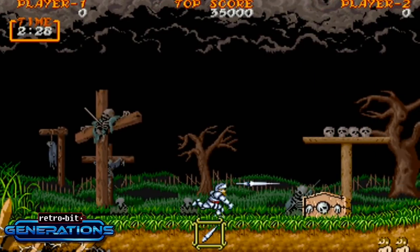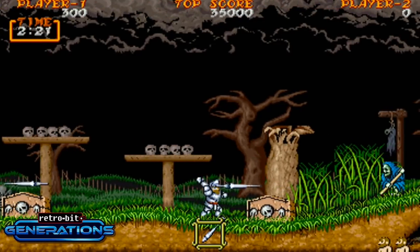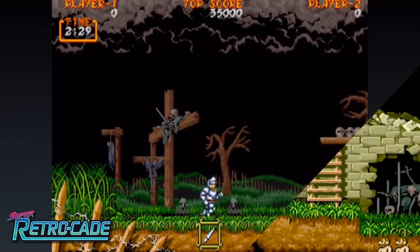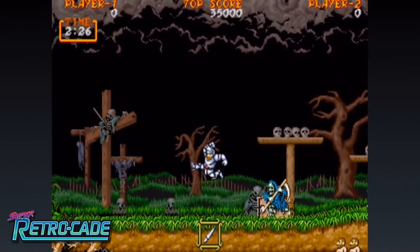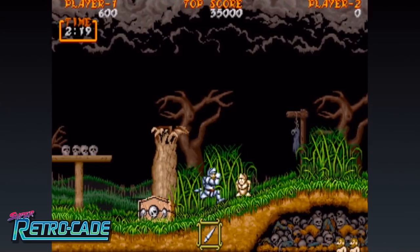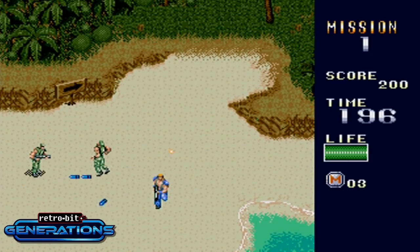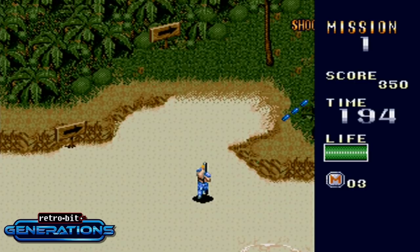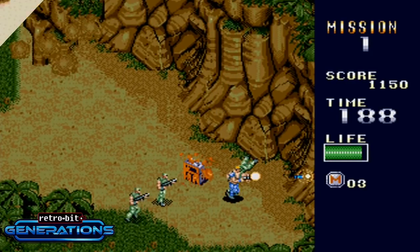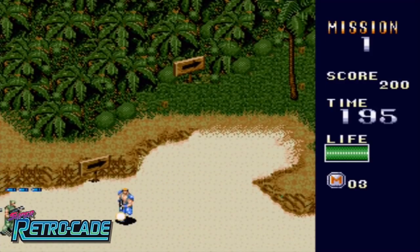And it's not just Captain Commando — as you can see from Ghouls and Ghosts, here it is on the Generations. And now here's the exact same thing on the Super Retrocade. Need another example? Here's Mercs on the Generations — it looks like they removed half the frames of animation. Now we see it running on the Super Retrocade, and it looks and feels exactly like the Genesis cartridge I've owned for 27 years.